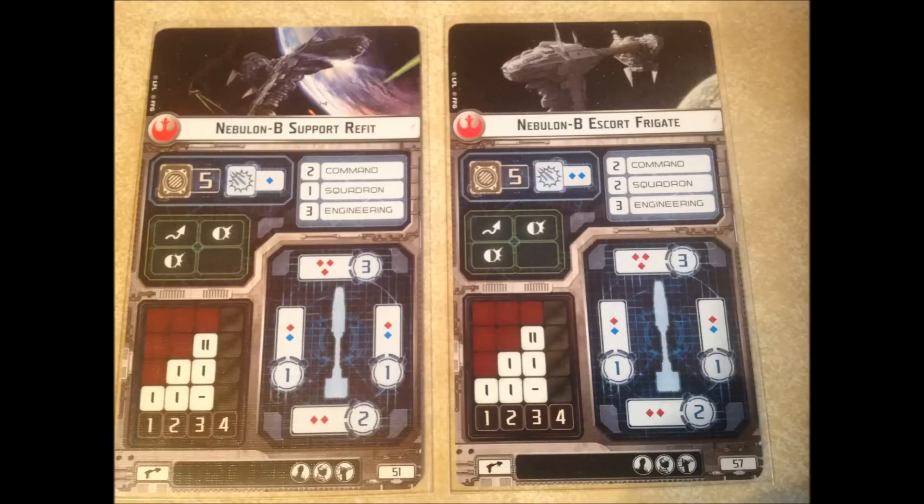Next, we have the Nebulon-B. We have two versions — they're almost identical, except the thing that's different this time is the Escort Frigate gets a bonus to its fighter value and to its anti-squadron value, making it really good for hanging out with your fighter squadrons. They don't have a lot of upgrade options, but going through them: Officer, Support Team, and Turbolasers — both versions are the same across the board. Basically you're paying six points to upgrade for the squadron support, and honestly I'm not sure you'd ever not want to pay those six points. It adds so much to the rebel force to go against squadrons and use your own squadrons, which are really important and more expensive too.